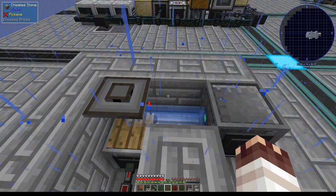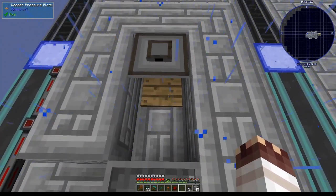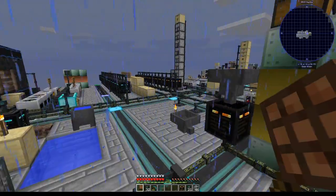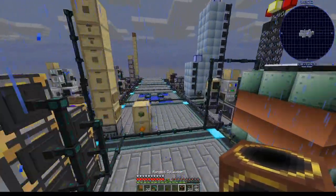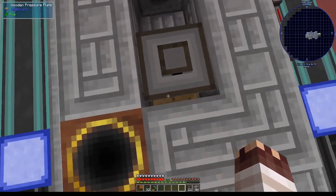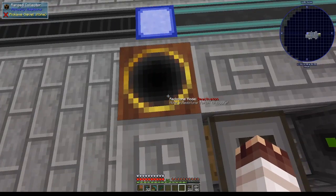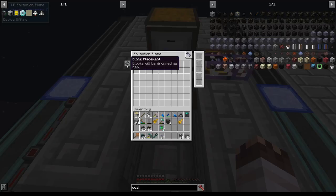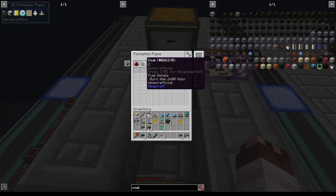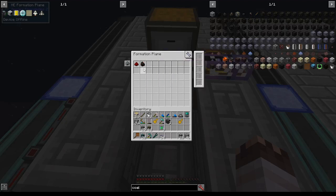Let's try throwing this torch onto the pressure plate and see if the atomic reconstructor runs. Yes, there we go. So now, if any item were to fall onto the pressure plate, the atomic reconstructor would run. Now we'll make a range collector, which I can filter to automatically pick up specific items. In particular, I filtered it for redstone crystals and void crystals. I've moved it to the corner because a wooden pressure plate will actually turn it off. A formation plane set to item will drop items into the world—if it finds any redstone or coal in the network it's attached to, it will just drop them immediately.